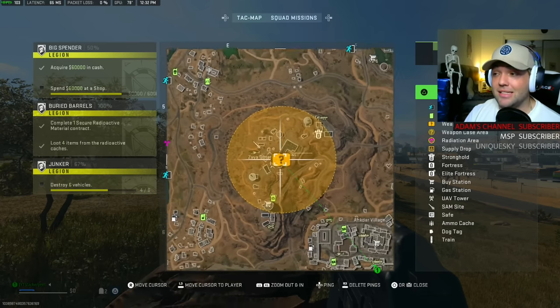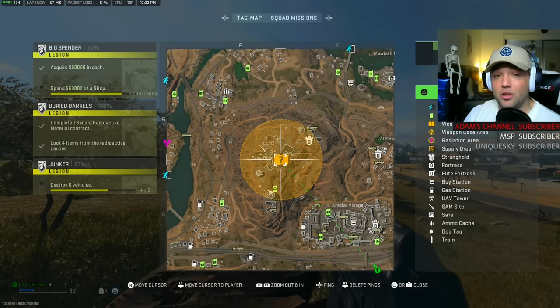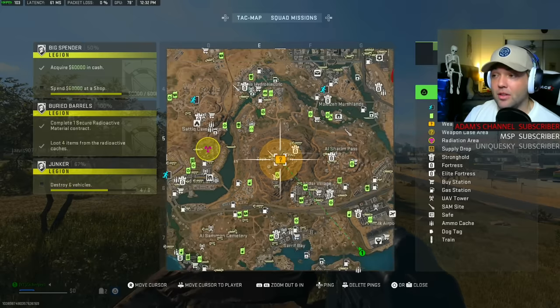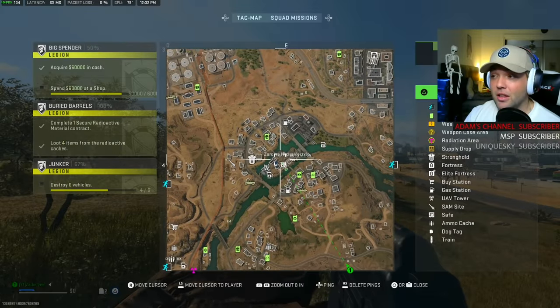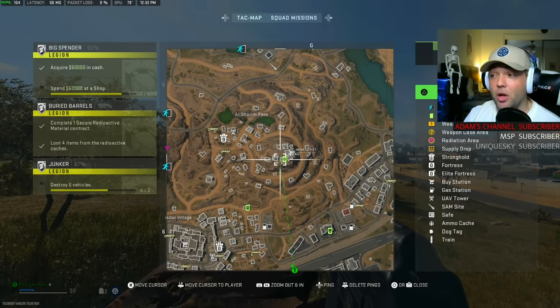More of what I'm going to be talking about today are the seven unlockable in-game rewards for the weapon cases that you can complete. The weapon cases are going to spawn at three different locations: at the observatory, at the hydroelectric location, and then the final one at Al Sharim Pass up on the hill.